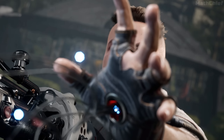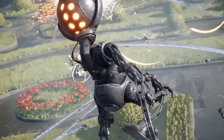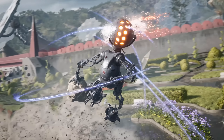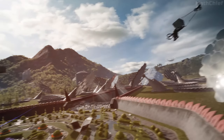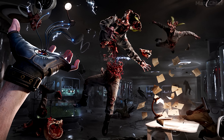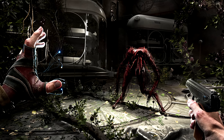In Atomic Heart, a global system failure happens at Soviet facility number 3826, leading machinery to rebel against the people. You are Major V3 and your task is to eliminate the consequences of a large-scale accident and prevent the leakage of classified information threatening to destroy the whole world. You will study enemy behavior and use the varied arsenal of arms and special abilities of your Polymer Glove, which can turn everything into a weapon — environment, objects, your own body, and even enemies themselves.